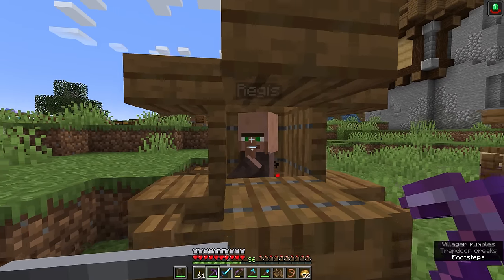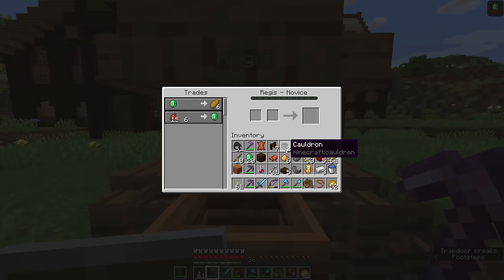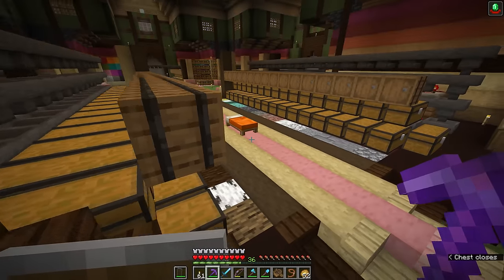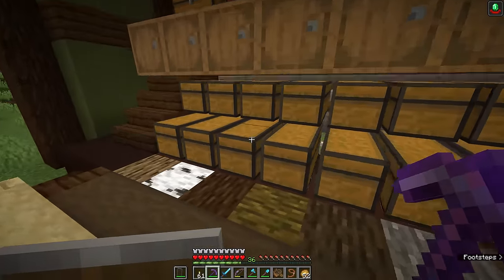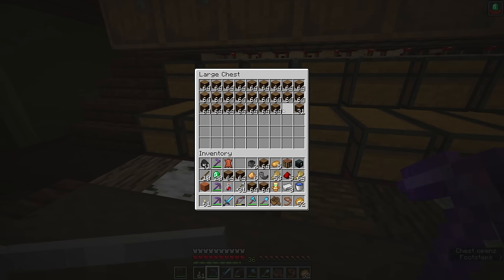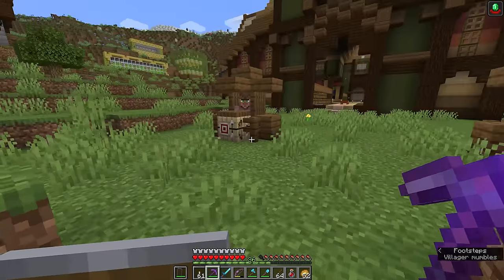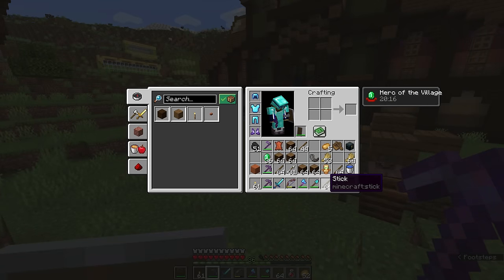It looks like Regis has donned the hat of the farmer now, and since we haven't traded with him yet, those trades should not be locked in. Let's take a look at how many sticks we can sell — 18 sticks for an emerald, that's close to getting four emeralds out of a full stack of sticks, which is really not bad. Remember that each of these villagers were ones we had cured from zombie villagers, so we are getting the zombification discount stacked up with the hero of the village discount. Every trade only unlocks a couple of times per day so we need to use our time effectively and sleep as soon as it gets to nighttime.